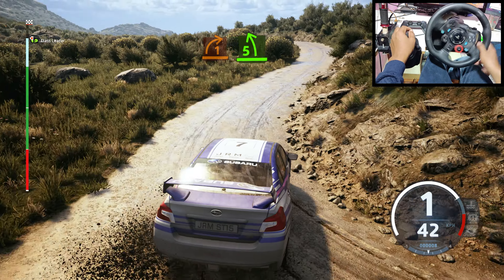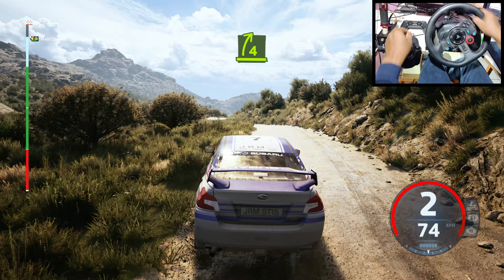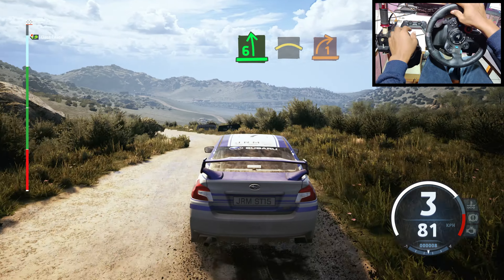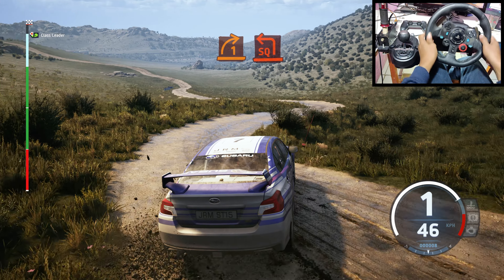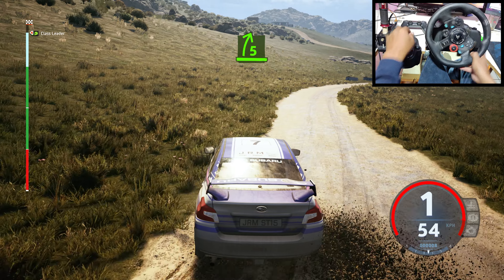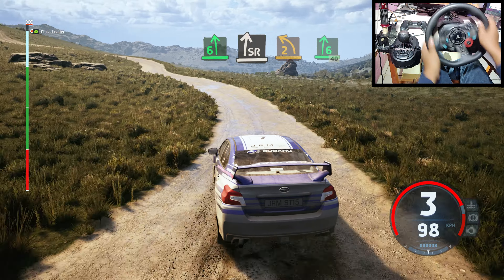Half long. Break. 4 right short. Into 6 left. And crest. And 1 right. Into square left. And 5 right. And 6 left. Tightens. To slight right. Into 2 left short.